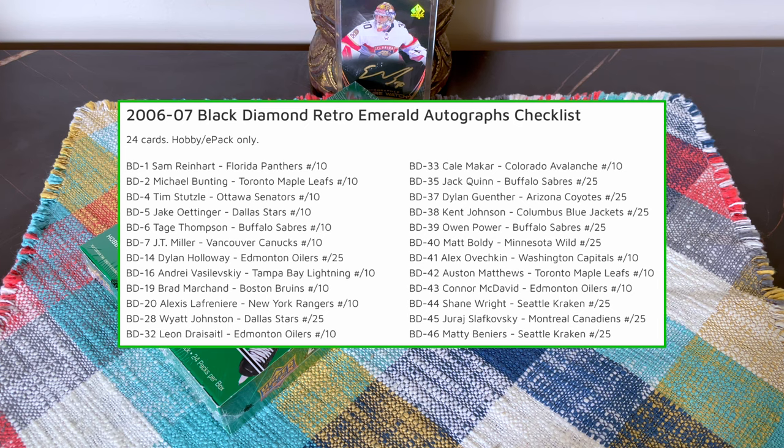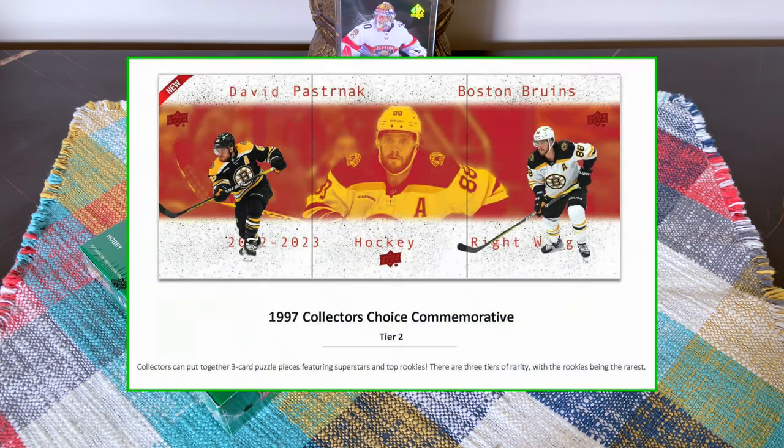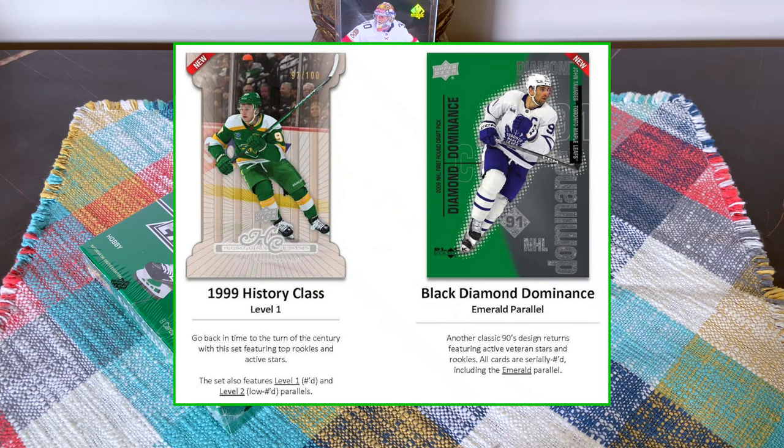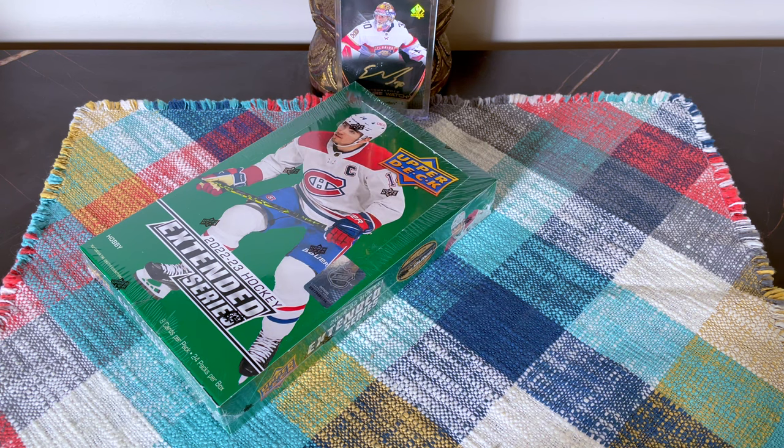There are rare Black Diamond Emerald autos numbered to 25 or 10, but only 390 in the entire population — good luck with that. There are also '97-98 SPX Rookies and Holograph Effects with bronze and gold parallels. The '97 Collector's Choice commemorative cards are tiered composite cards. There are '99 History Class die cuts, Black Dominance inserts, All-Star Weekend Canvases with black-and-white variants and printing plates, and Champs Rookies in this product.